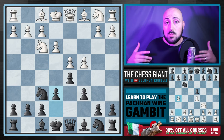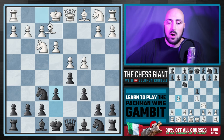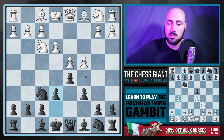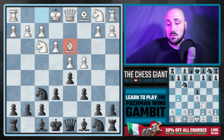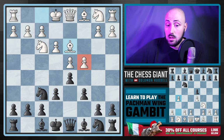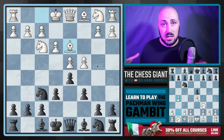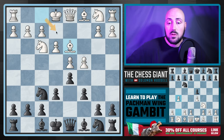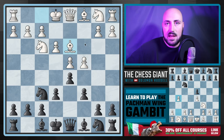White gets no benefit from playing bishop d3 immediately. This isn't a mistake by white — it's literally the Stockfish move. But as black, we're not going to take this pawn right away, because the bishop is the lone defender. We might as well wait until the bishop moves to one of these squares, then capture and get that extra tempo.